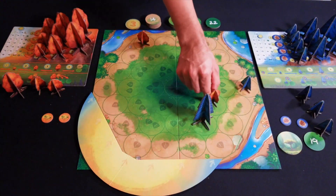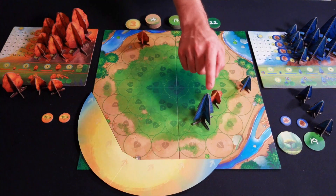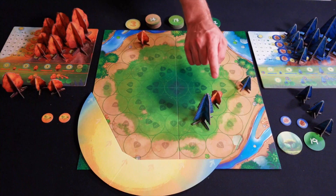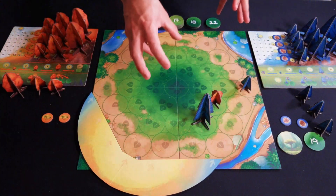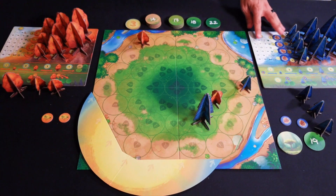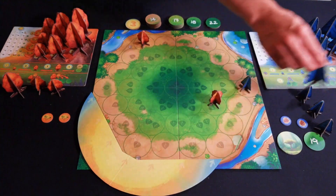Each tree will accumulate light points based on whether or not the Sun is hitting that tree. So this tree here will accumulate one light point, and this one here will also accumulate one light point. If however during the course of the game there was a larger tree in front of this smaller tree, it would actually cast shade on the smaller tree, and that tree would not get light points.